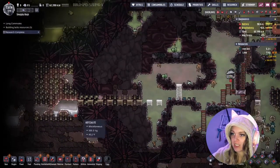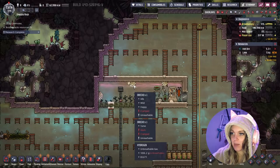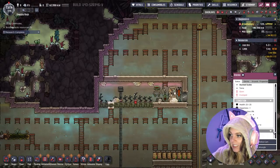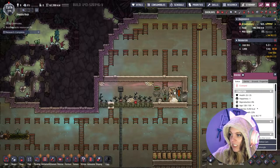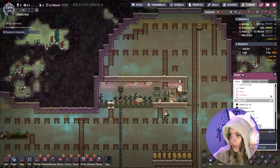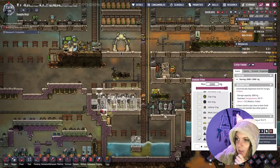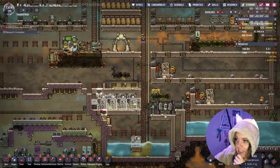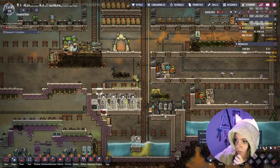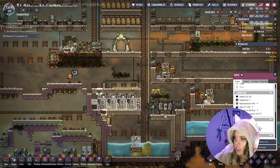Since we aren't exactly ready for exosuits quite yet, I decided to go ahead and build an oxygen mask station. I'm hoping that'll at least let them breathe enough to really get into the trenches down here as they're exploring. Hopefully our drecklets here will start producing some glossy drecklet eggs so that way we can start producing some wonderful plastic here soon. Let's make sure we have a drecklet egg on here — oh we already have sedimentary rock, well that's good. Let's sweep up this dirt so that way hopefully they'll start making some stone hatches in the next couple of generations.